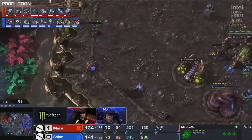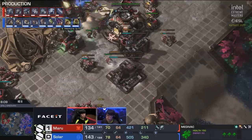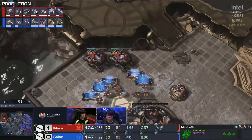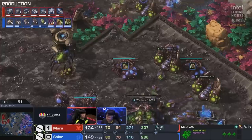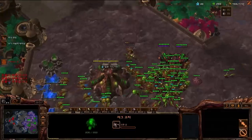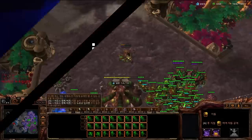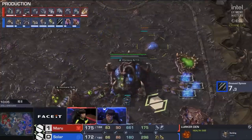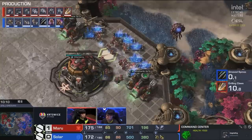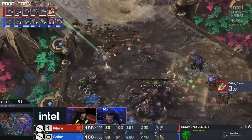Most importantly, that drop is making Solar feel a little bit panicked. Behind this we do have a fourth command center and a second factory, which are basically the tells that Maru wants to play a longer game. With the second factory, you can have drilling claws, siege tank production, or thors. Solar is trying to put that creep spread down once again because he knows there's going to be big attacks following. Maru meanwhile has got his fourth command center up in that very tricky position on the left side of the map — once they get it up and running with a planetary fortress, it's really nice to fall back to.